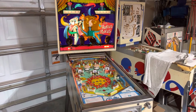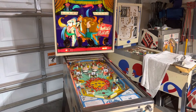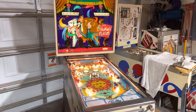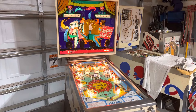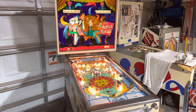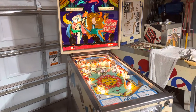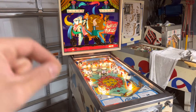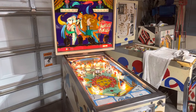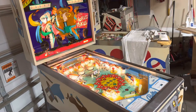I thought I'd take a second to show off the attract mod — some people asked for more videos to display what it does or what it looks like. Right now this is set to every 25 seconds, it will do a random pattern on the playfield lights with flashing and all that. I can change this by going to the back box and moving a small pin to a different position.